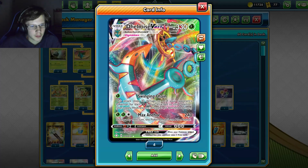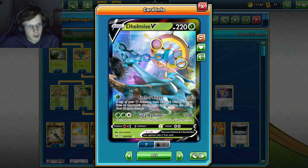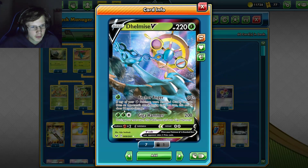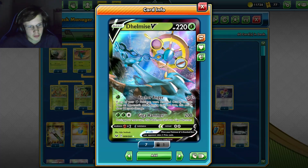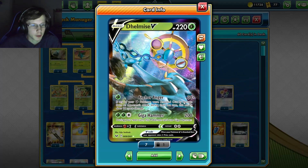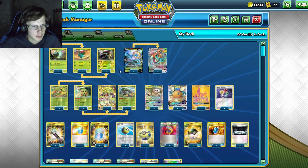You can't do Max Anchor two turns in a row, but Delmise VMAX also has Anchor Anger - 330 plus 90 if one of your grass Pokemon were knocked out last turn, so this could be good in certain instances. 120 damage for one energy is not too bad. Giga Hammer could be decent as well.